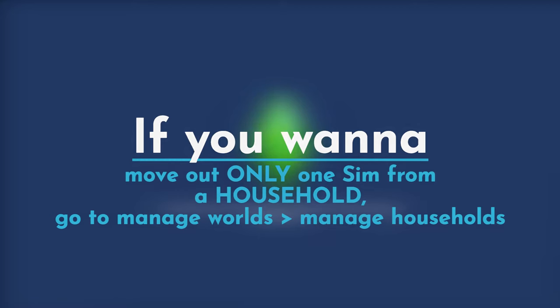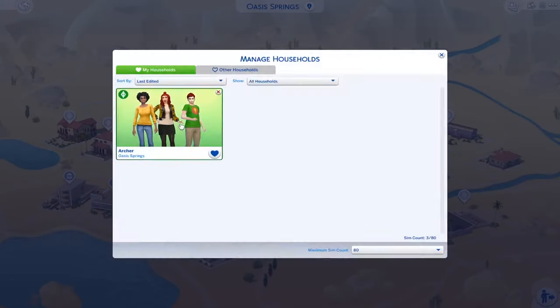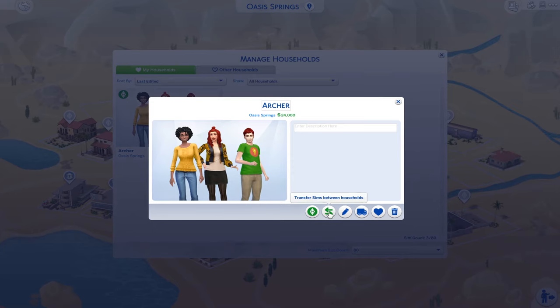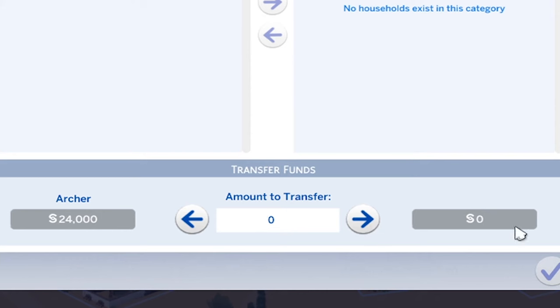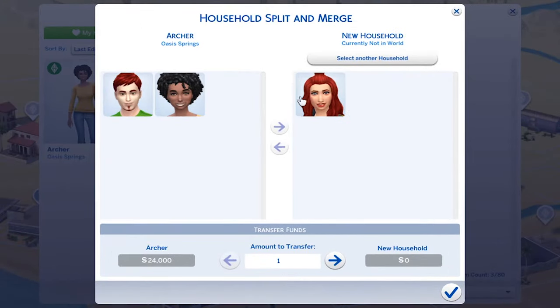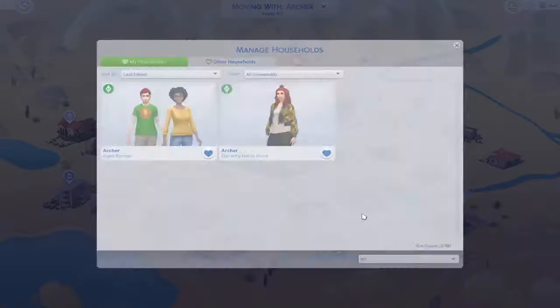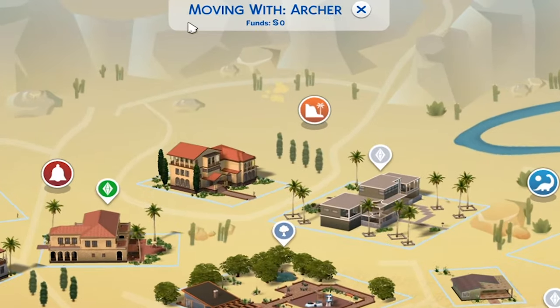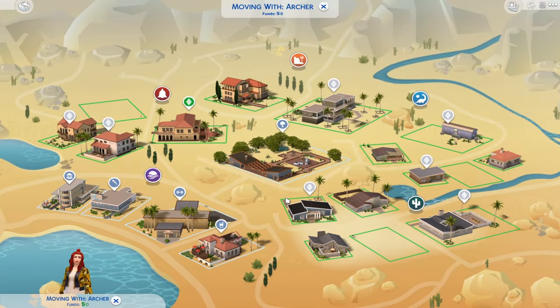If you want to move only one sim out from a household, go to Manage Worlds, then Manage Household, select your current household, and transfer sims between households. Select the sim — say Nayeli isn't getting along with her brother — don't transfer any money, create a new household, and move her out. Then select her household and move her into a new house. Even with zero simoleons, hit Ctrl+Shift+C, type free real estate on, and you can buy any house you like.